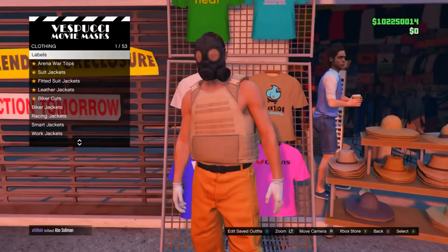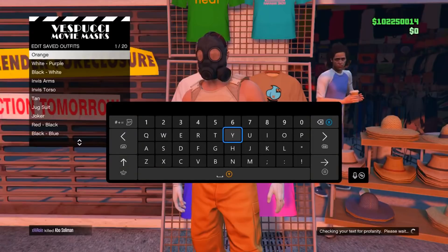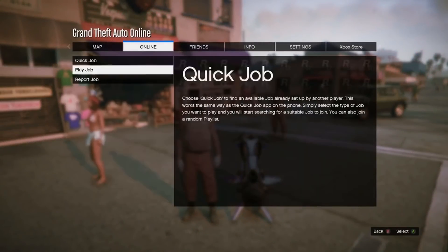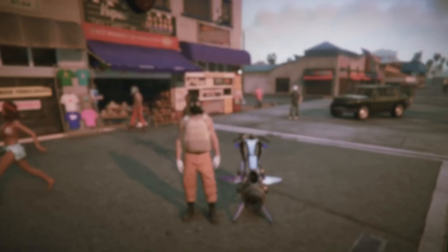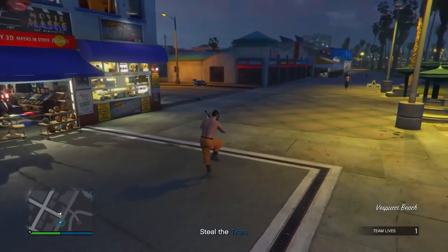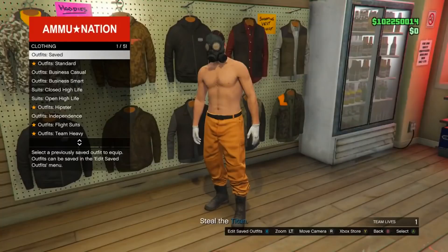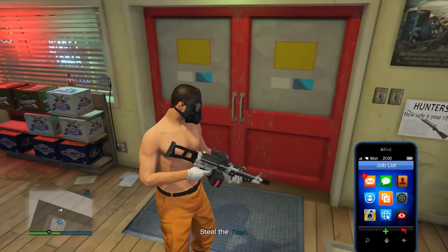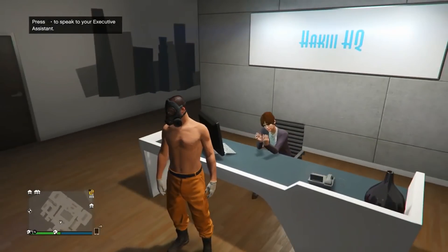Head to the mask shop. Once there, go into the top section on the left side, go into edit saved outfits, and overwrite the last save — make sure it's still in slot number one. Then back out. Press start, go into online, go into jobs, play job, Rockstar created, go down to missions, and start up Titan of a Job. Once you load in, you should still have the gas mask on. Head to the nearest ammunition store, go into the outfit section, and overwrite the last save again.